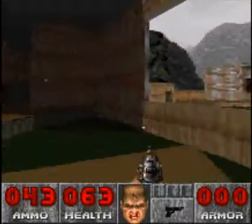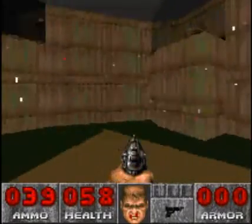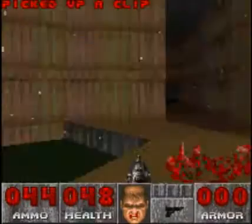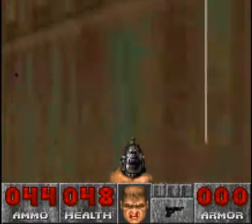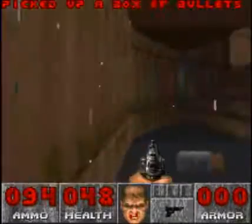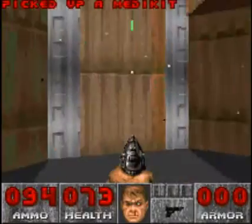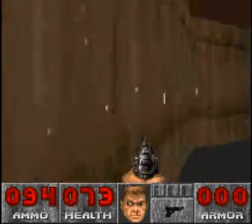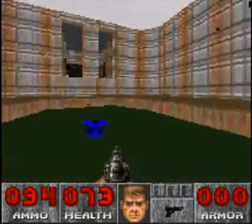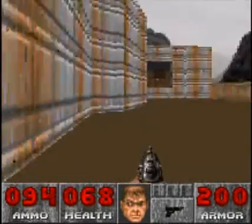That green featureless floor is supposed to be the nukage that damages you, and yet it's not doing anything. If you've played Doom before, you know what this is supposed to be textured as. There is no texture to the nukage — it's just solid green, which basically looks like a green floor or the surface of a pool table.